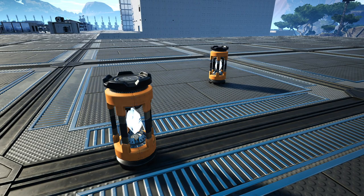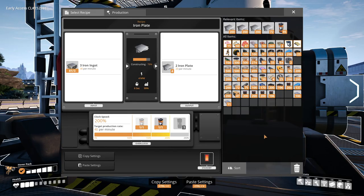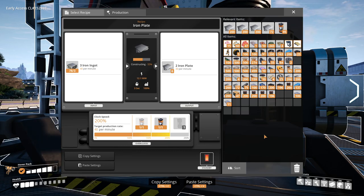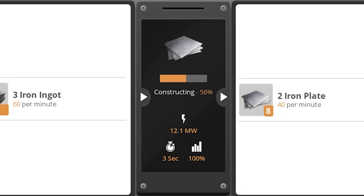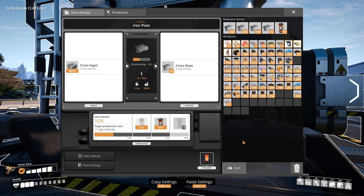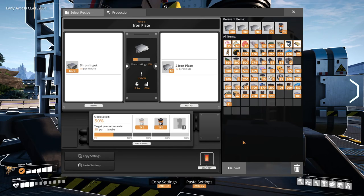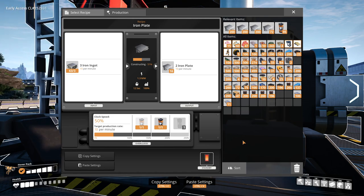Overclocking. Overclocking machines is done with power shards, which can be created from power slugs found across the world. Overclocking a machine that consumes power is always going to be less energy efficient than just building more machines. For example, the constructor at 100% speed consumes just 4 megawatts, but doubling that to 200% clock speed consumes 12.13 megawatts — that's over triple the power for only double the production speed. Underclocking a factory actually saves power in the same way, yet will result in a larger footprint for your factory because you'll need more machines. However, there is no downside to overclocking power generating machines. These scale in a linear way, but you can also just make more power generators instead if you want to save on power shards.